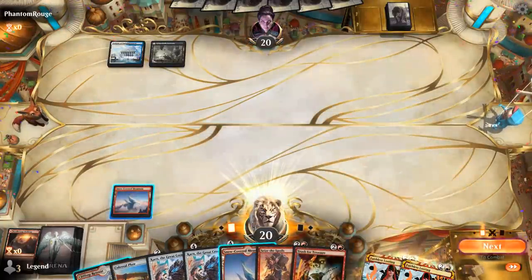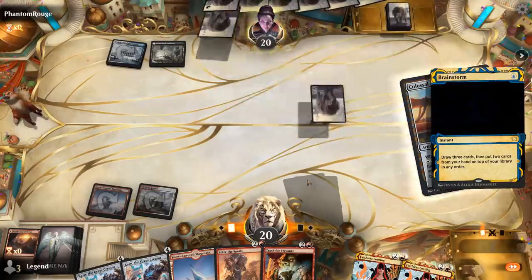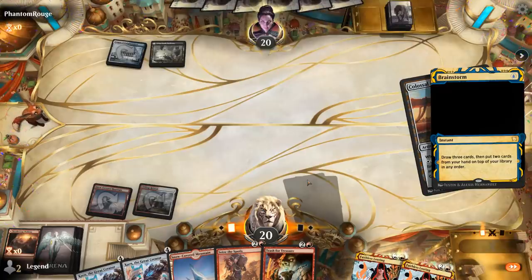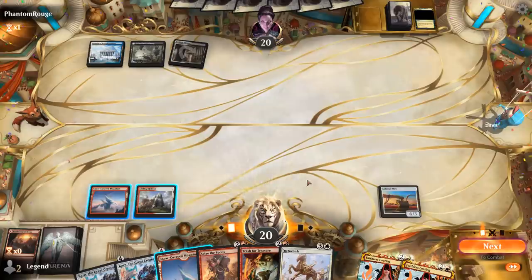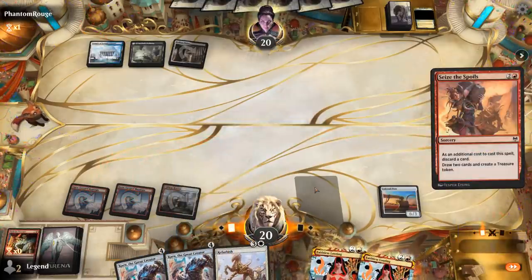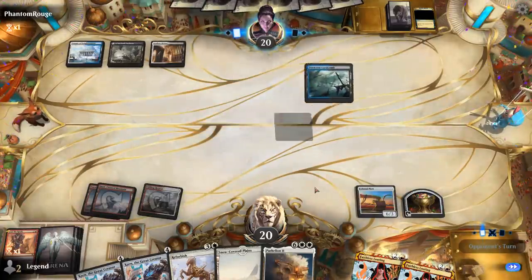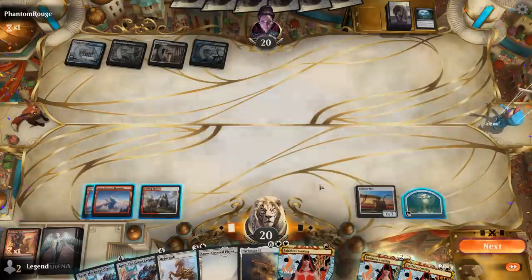There's Refurbish, so we're just missing Parhealion or Ox. For now, Seize the Spoils — probably discarding Trash for Treasure since we want to hit our land drops. That resolves — there's Parhealion, so we can discard it to Looting, maybe Refurbish it back, and then Karn can crew it. Karn can also crew the Colossal Plow. Mastermind's Acquisition — we don't know what they got. Interesting choice: Karn crewing the Plow seems worth it since that generates more mana, and then we can flashback Looting with that mana.